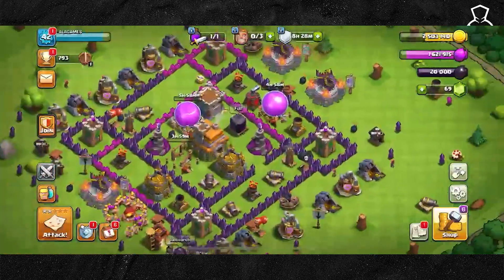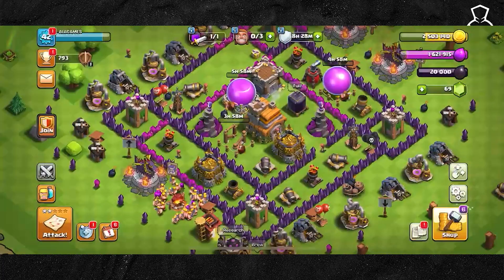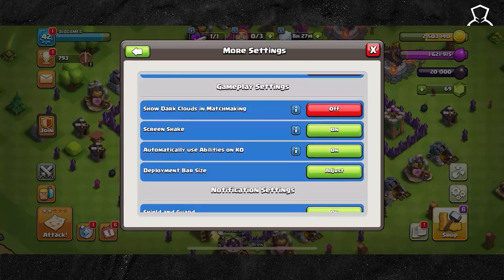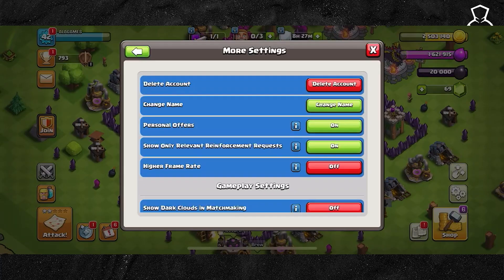Begin by making sure Clash of Clans is opened up and tap on the settings icon in the bottom right corner. From here, it's going to pull up a bunch of different pages. Simply select more settings down at the very bottom. Now there's one option and you are going to have to scroll down just a little bit on this page until you find it — it's actually going to be the option for high frame rate.